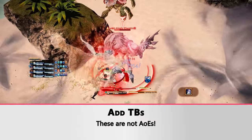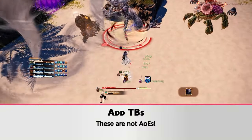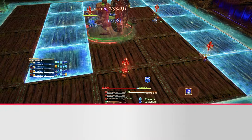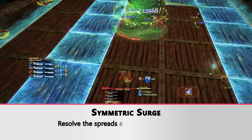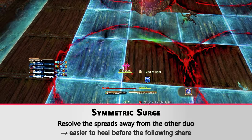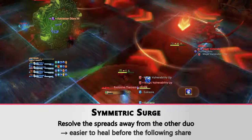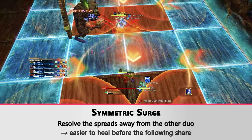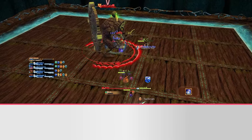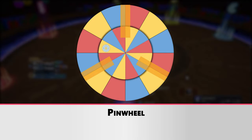Welcome back to a follow-up to the previous guide. First, I want to correct that the first add doesn't cleave anything with its TBS. Then on Symmetric Surge on the second boss, you should actually put your spread away from the other duo so you can heal before the share, because the two shares are close together but do not clip, making it easier for healers.